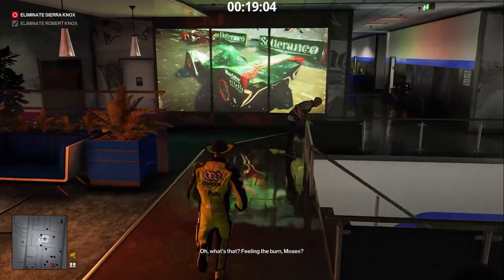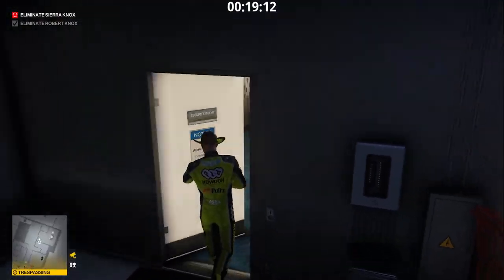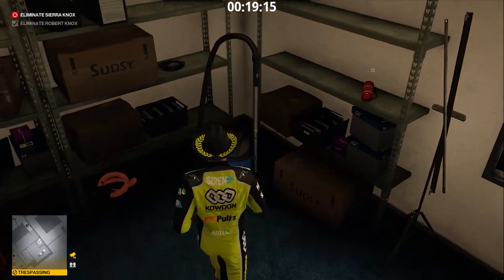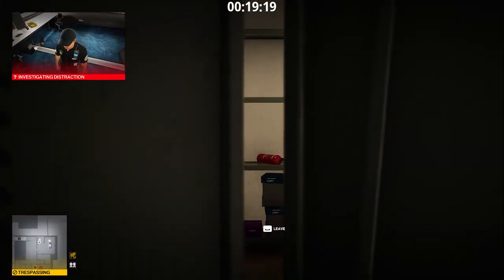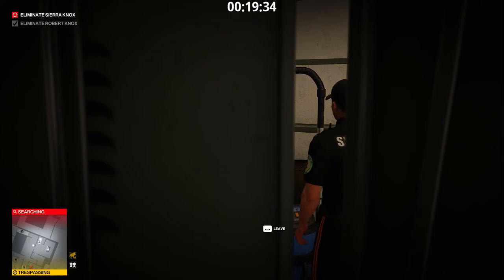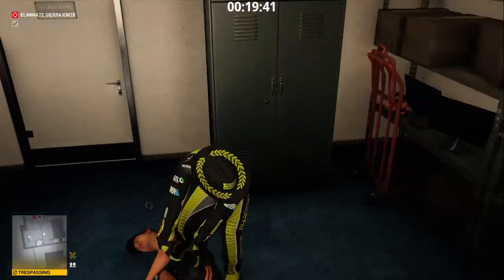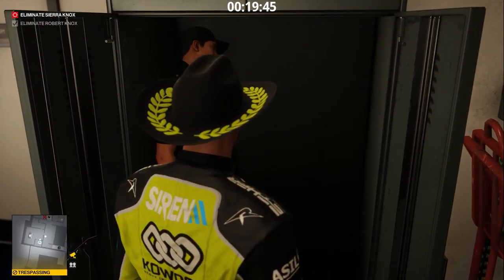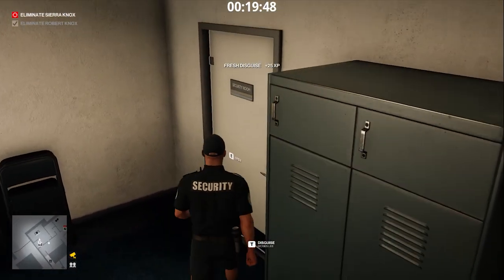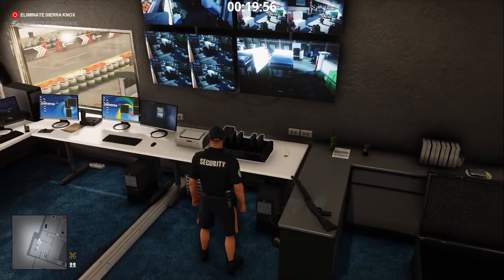To complete the mission, we must kill Sierra, but before we do that, let's disable the surveillance system. As a security guard, we can roam free inside the security room. Let's knock this guy out. Disable the surveillance system.